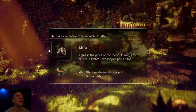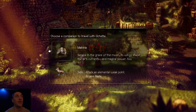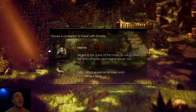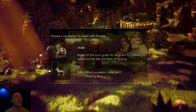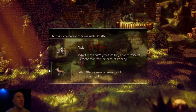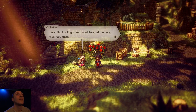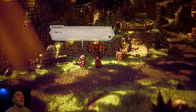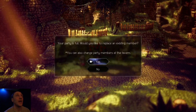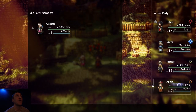We're not going to do this number one chapter. Choose a companion to travel with Ochet — Mahina, serene in the grace of the moon, its wings shape the air's current and magical power too. Or the fox — attack and elemental weak point, Arcane Blade. I'm going to go with the owl — radiant in the sun's grace, its fangs are formidable weapons that tear into flesh's prey. Skills: attack a weapon weak point, Finishing Glow. Yeah, let's go with that. Your party is full — would you like to replace an existing member? Let's replace Agnia with Ochet. I just want to see how Ochet does.